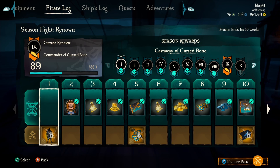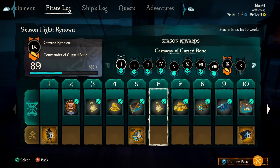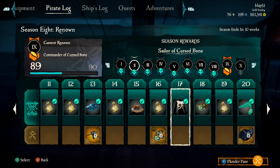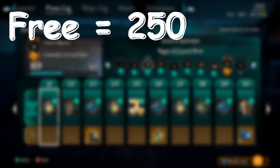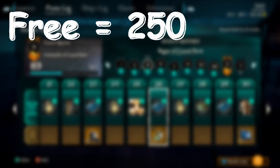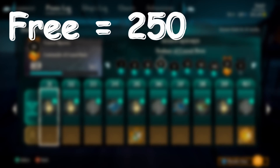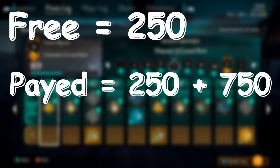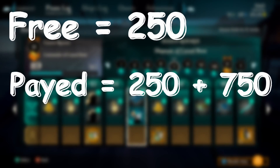For the free and paid version of the Plunder Pass, you can accumulate numerous amounts of Ancient Coins. In the Season 8 Plunder Pass, for example, the free version allows you to collect 250 Ancient Coins, while the paid version gets you an extra 750 Ancient Coins.